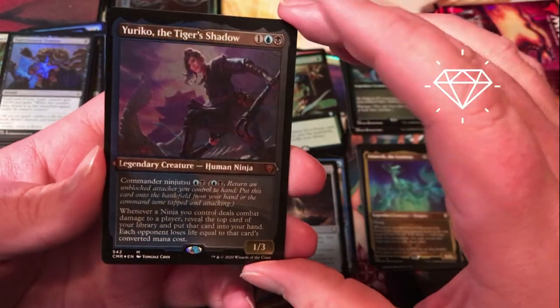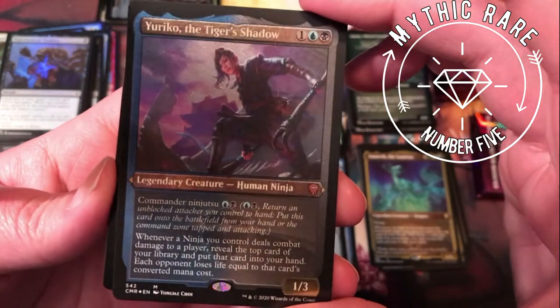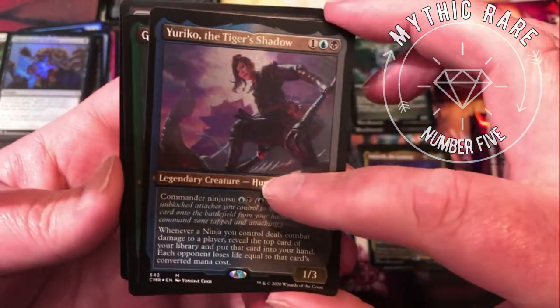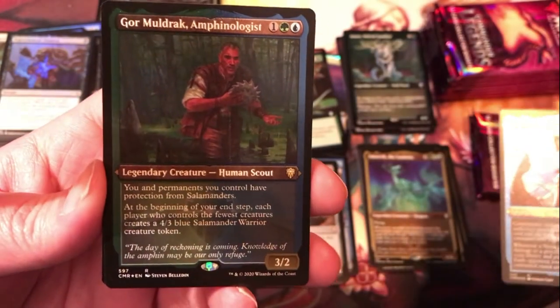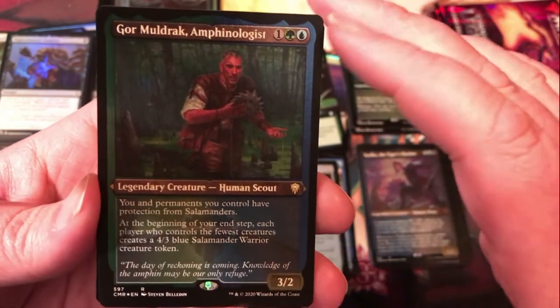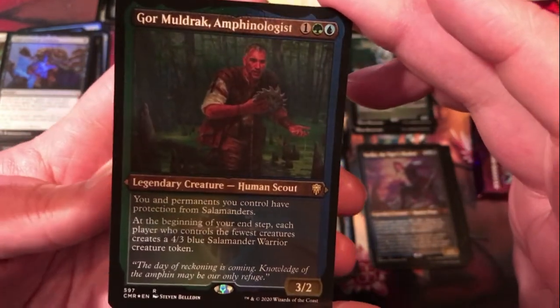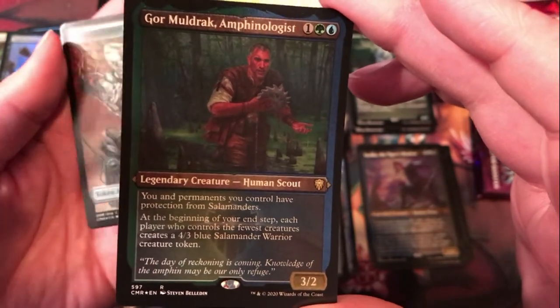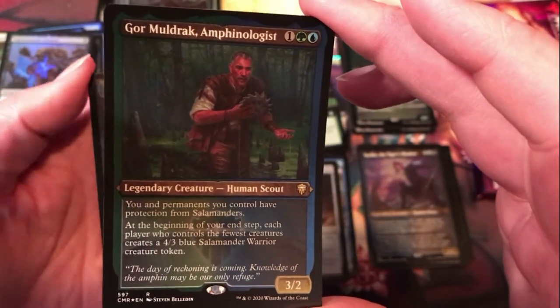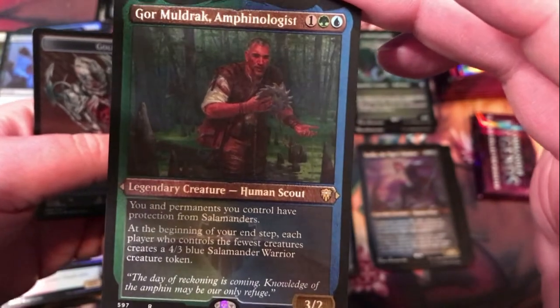Yuriko, the Tiger's Shadow — the ninja commander, nice mythic in the etched foil version there. And then Gore Muldrak, Amphenologist — interesting card with protection. It gives you and your permanents protection from salamanders. At the beginning of your end step, each player who controls the fewest creatures creates a 4/3 blue salamander warrior creature token. So you can kind of give your opponents some creatures and encourage them to smack each other around a bit.